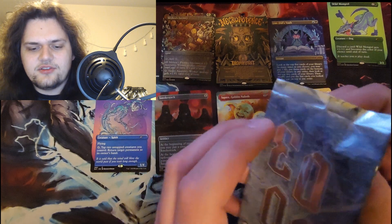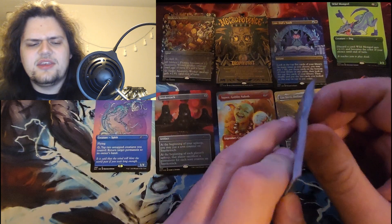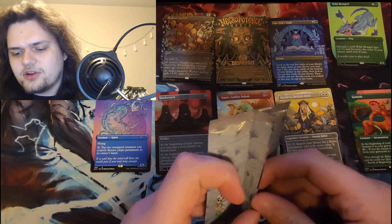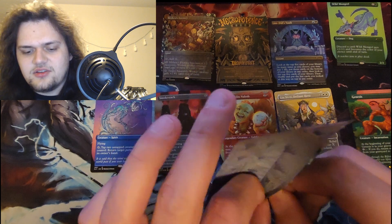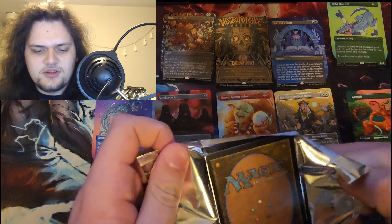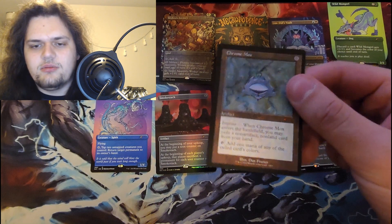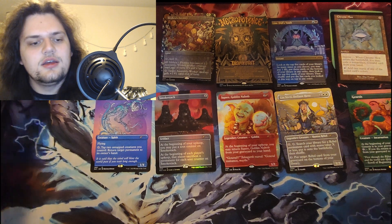All the art is supposed to be references to different Secret Lairs. 2003 — this was Mirrodin right, so my guess is the Chrome Mox. All the treatments are like similar to one of the treatments they've gotten in the past, which is really neat. Yeah there it is — look at that, old-border Chrome Mox! Beautiful. That's another card that I need.